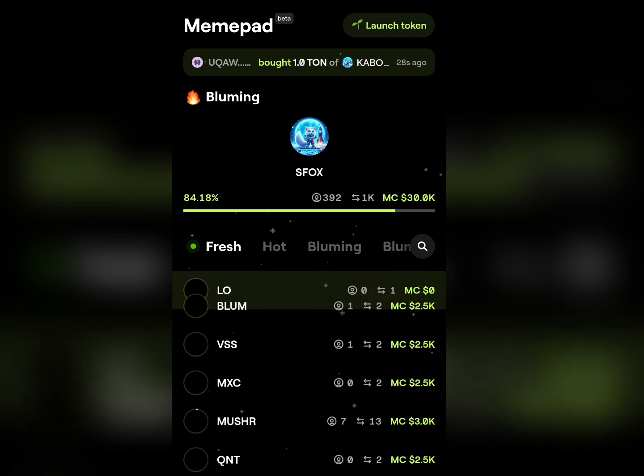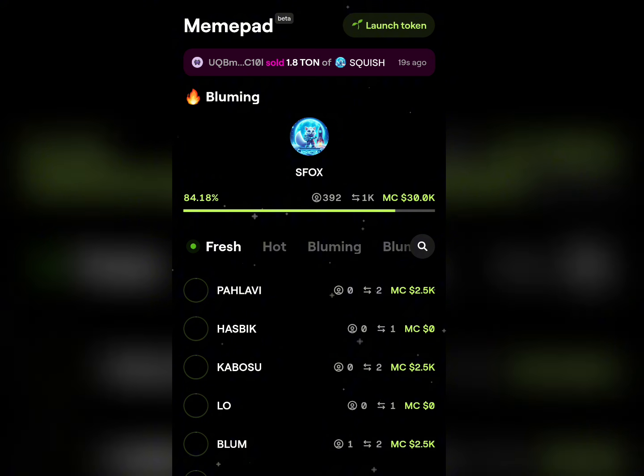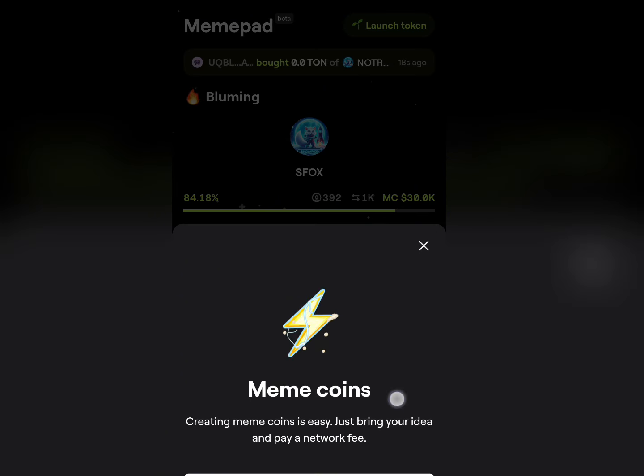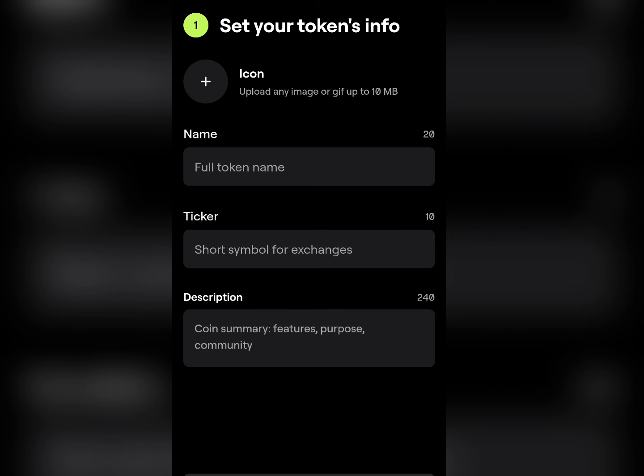Right up here you can see where it shows 'launch your own token' — that is the section where you can create your own token. All you need to do is click on that section. Once you click on that, they will ask you to upload any image of the coin or the meme token which you are about to launch right here on Bloom.